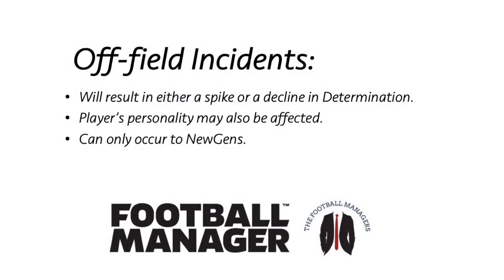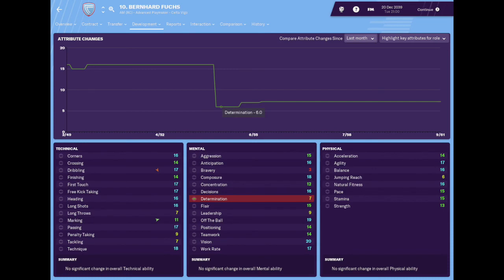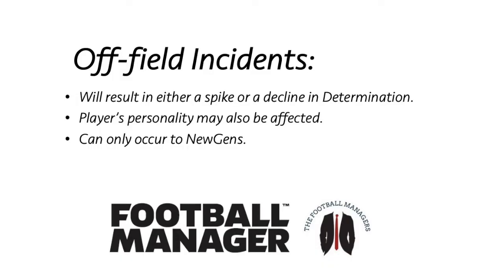Off-field incidents can affect your players' determination or personality dramatically in a positive or negative way. These events can only occur to new gens and are completely random. You will be notified about these events in an email from one of your backroom staff members. It is a realistic replication of how players in real life could turn their career around or go off the rails due to off-field events.